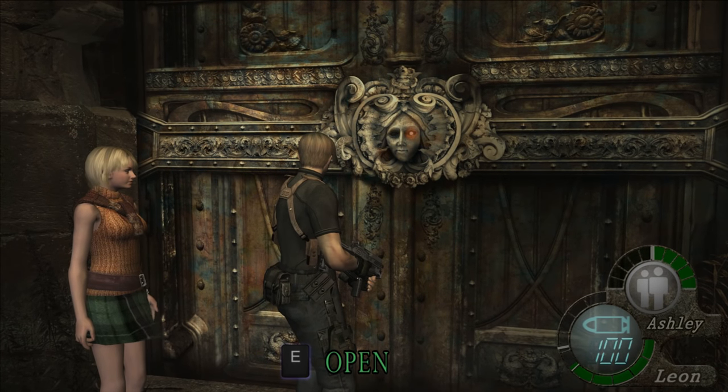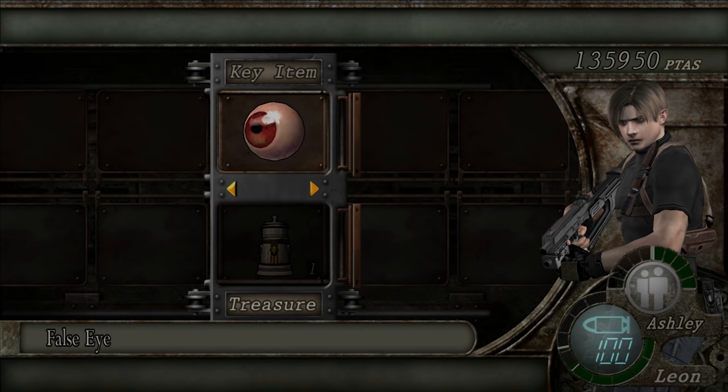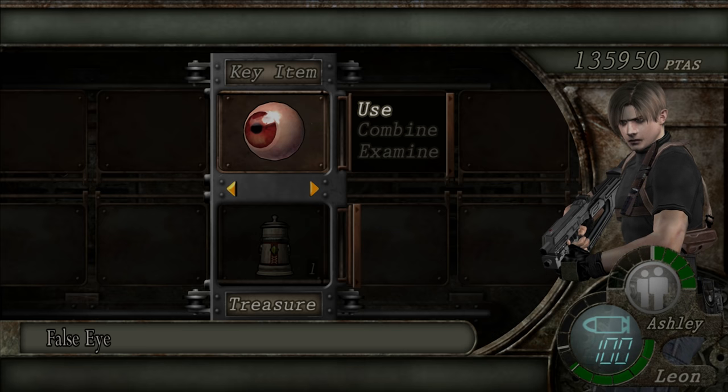Look at that — look at this high resolution texture. Seriously, this is all flat normally otherwise. It's the only way to get out of the village. This looks like some sort of retinal scanner. I thought it said rectal scanner and that would have been unfortunate, wouldn't it? Anyway, let's just open the door.